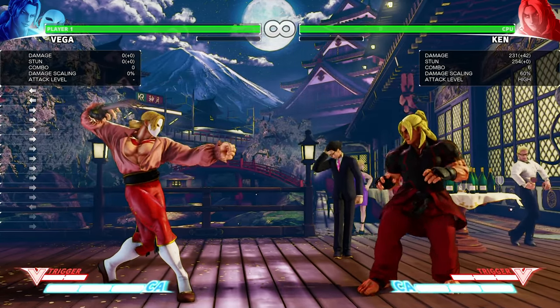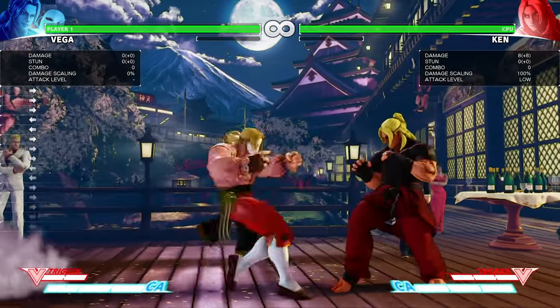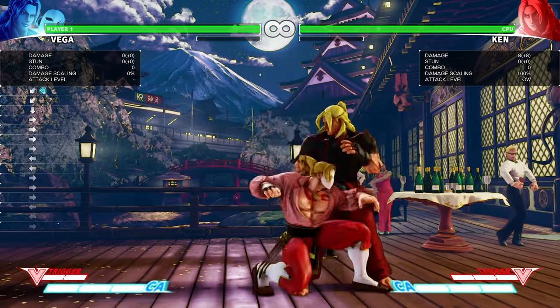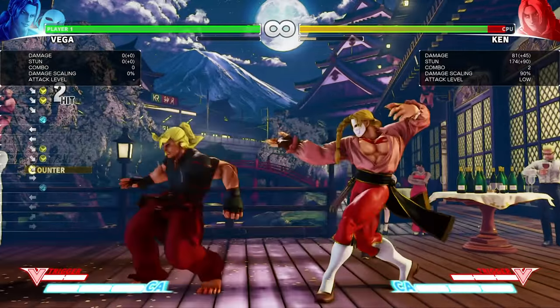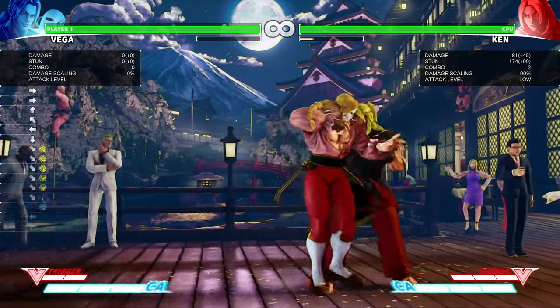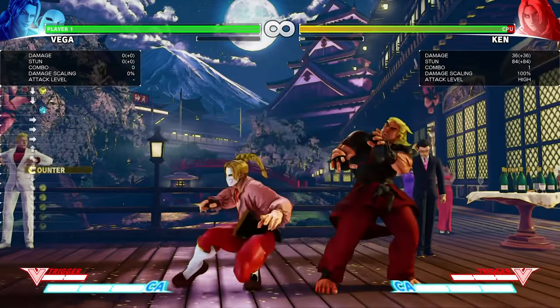With Vega, when he doesn't have the claw, his combos from counter-hits change. He can't do crouching jab into crouching medium kick. He can still do standing jab into crouching medium kick, but that doesn't help much. His range on his crouching strong is shorter, so he can't do the same combo that he does with claw.